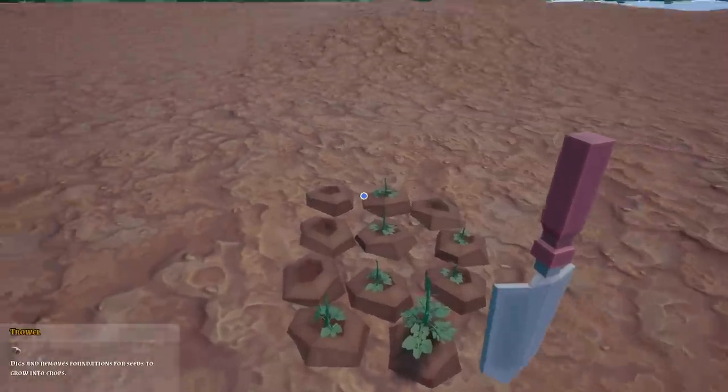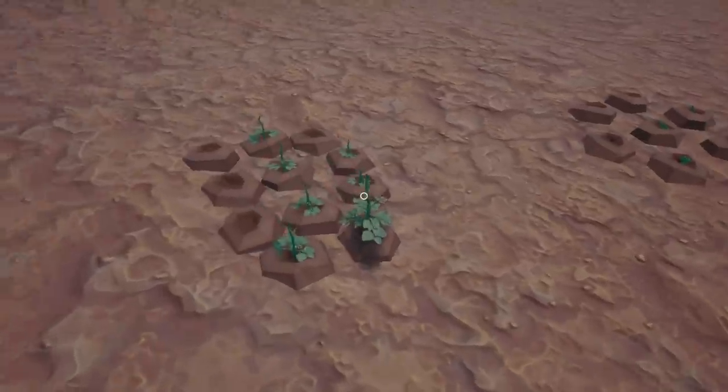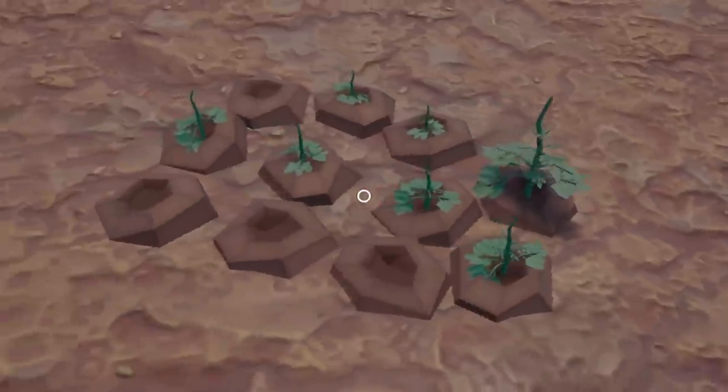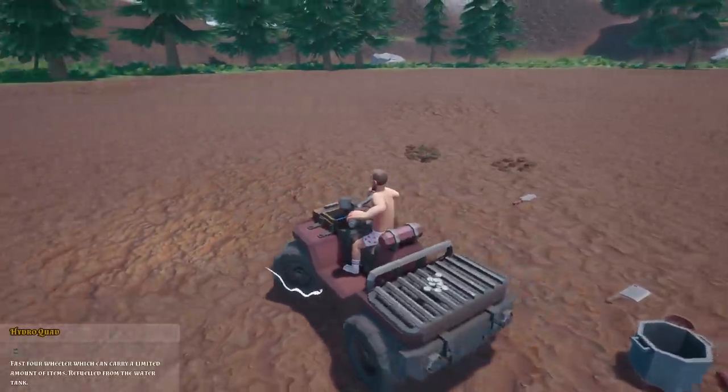We'll have our tomatoes there - I'm guessing I probably want carrots next to them. Oh look, the first one we've grown has already started growing! All right, we'll leave those growing and head back to the shop.